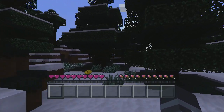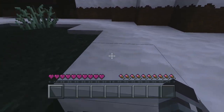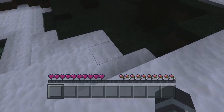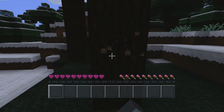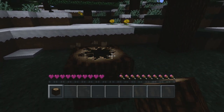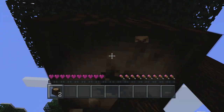We're in the forest which is pretty good, but I do need to get some wood. We're in a snowy biome actually — gotta be careful. Let's get some wood to make a crafting table and some wooden tools such as swords and whatnot. Get loads of wood while we're at it.